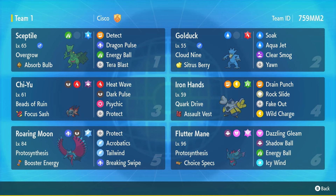Next we've got Chi-Yu with Beads of Ruin, which lowers the Special Defense of all Pokemon on the field — after setting up Septile we can swap out Golduck for Chi-Yu and have a better chance of picking up the OHKO. Then we've got Iron Hands with Rock Slide to cover most of Septile's weaknesses, and Wild Charge to benefit from Golduck's Soak if we can connect it. Finally, Roaring Moon for speed control and lowering the opponent's Attack with Breaking Swipe.